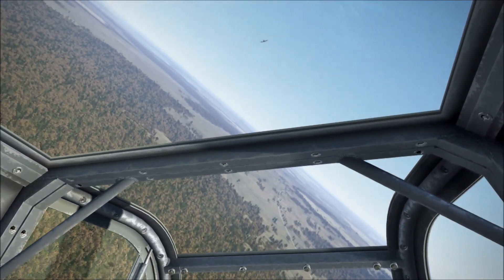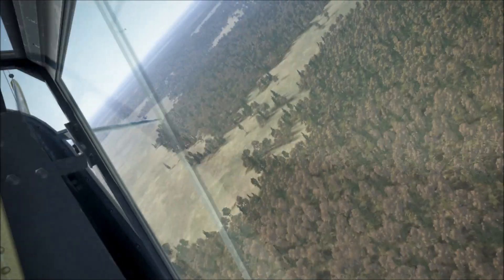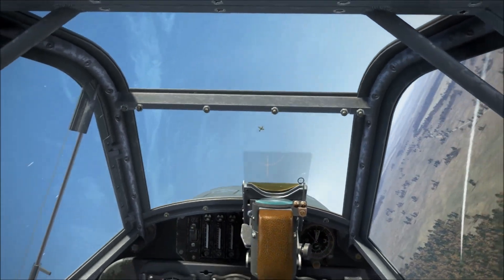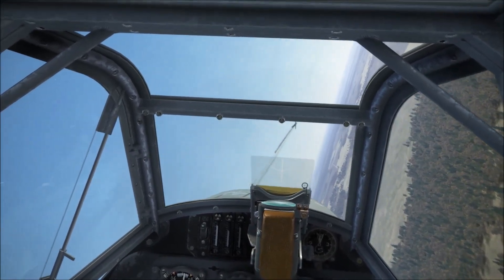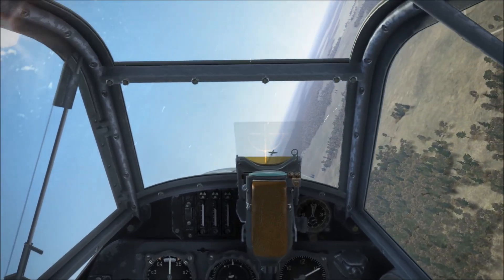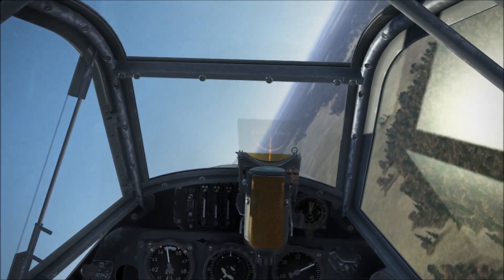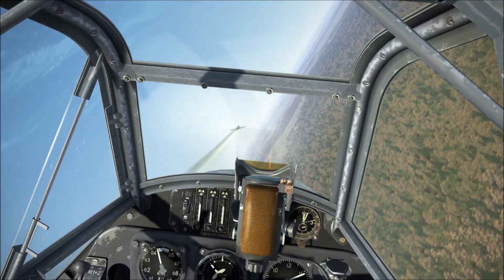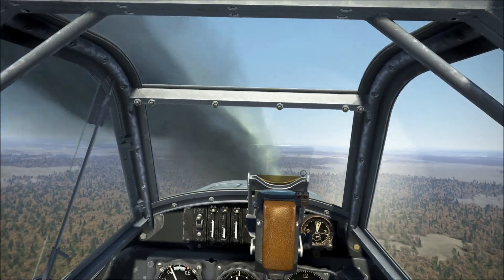To compare the aircraft's performance and their stall characteristics, I performed four different maneuvers, all of which occurred at 1,000 meters altitude and roughly 400 kilometers an hour. Two of those maneuvers were simply flat turns, pulling the stick as far back as I could, trying to get the aircraft to stall, both to the left and right side. The second maneuver was full back stick and full right or left rudder. We'll begin our examination starting with the BF-109 E4 from Cliffs of Dover and the 109 E7 from Battle of Stalingrad.